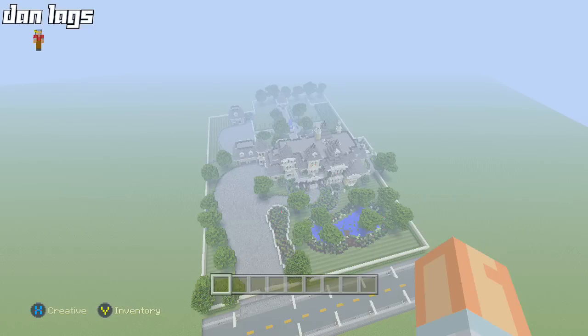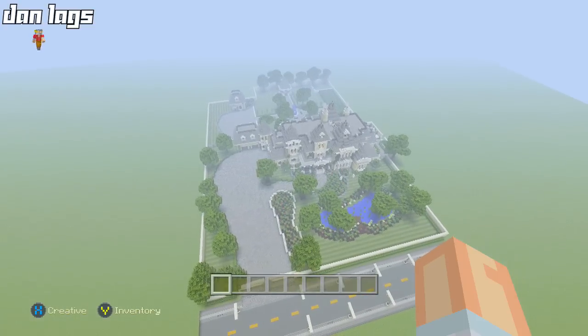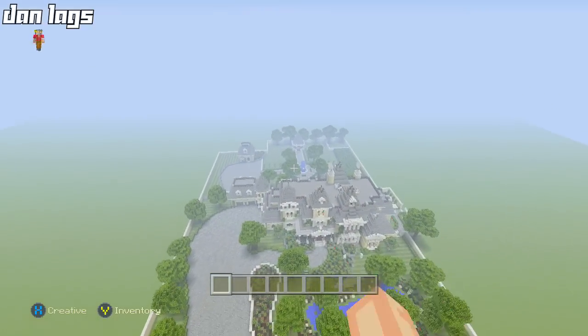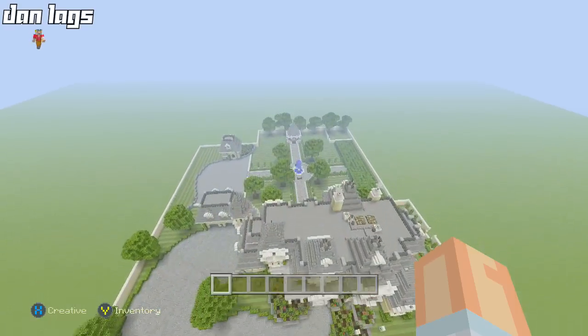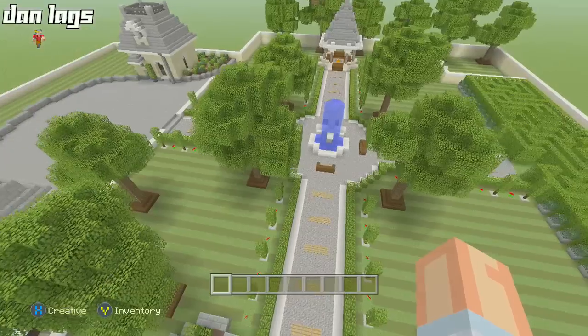Hey guys, it's Dan Laggs and welcome back to episode 17 of the Victorian Mansion let's build. We're back today for another episode — it was quite clear in the comments that you guys wanted to see more of this series. I'm going to continue working on the backyard landscape and probably also get to a little bit of interior today. Let me give you guys some updates on the backyard because I've added a lot to it since last time.